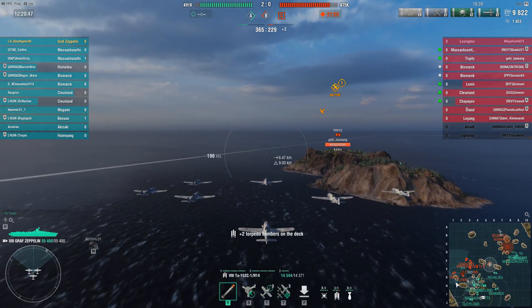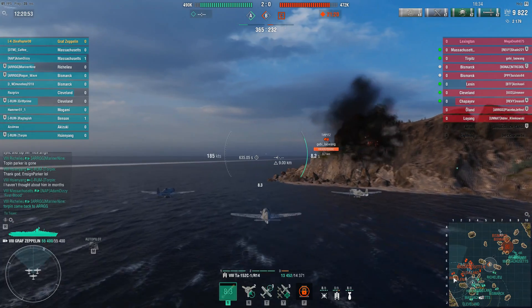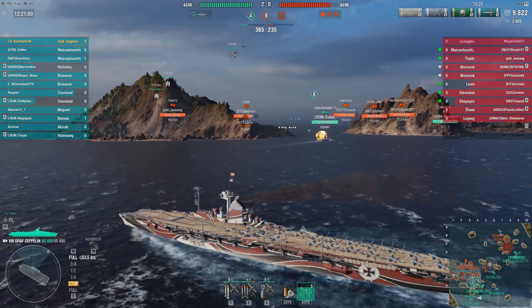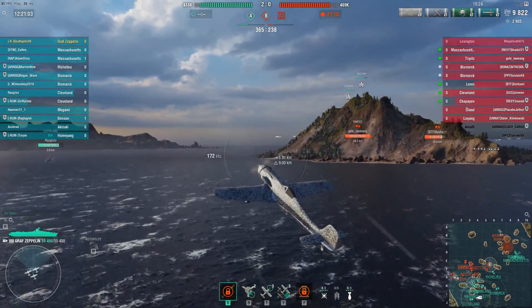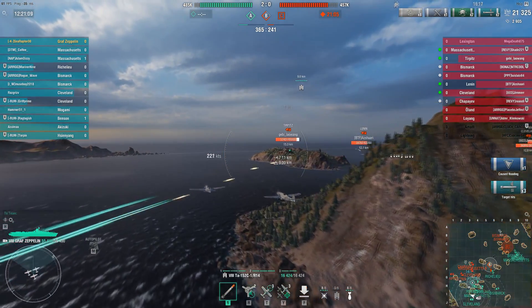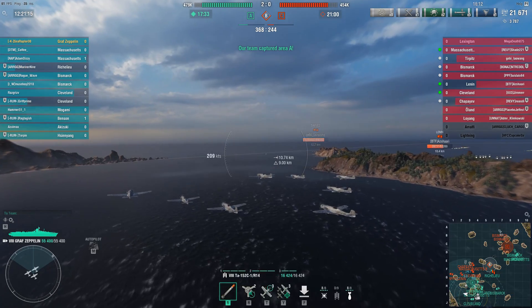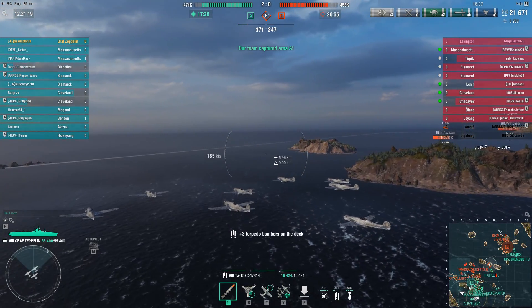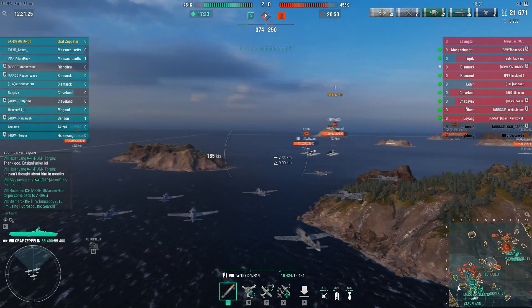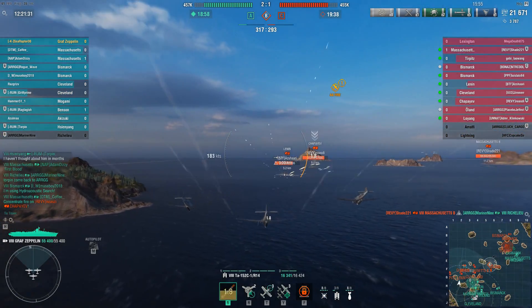I came over here to drop on the Lenin but I saw this Tirpitz, and the reason I'm dropping on him is I'm trying to turn him around. I know where I want to be, where my hull is going, and where my team is going. I want to encourage that Tirpitz to put himself somewhere else. I'm going to get all three of those torpedoes into him — he's going to take about 10k or so, and that is going to convince him to be somewhere else, which is fine by me. These planes move back to the carrier so quickly, they jump off the deck and I can just spam the torpedo bombers continuously. These guys are only about 12 kilometers from my hull position — I can just make these guys really sorry they're this close.